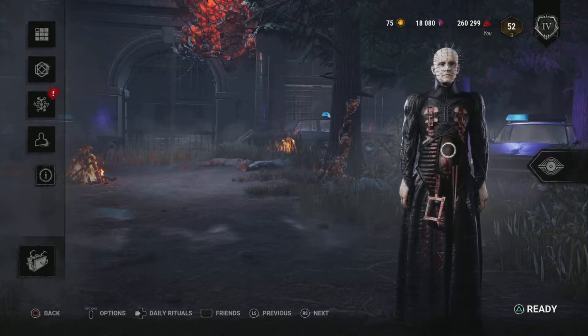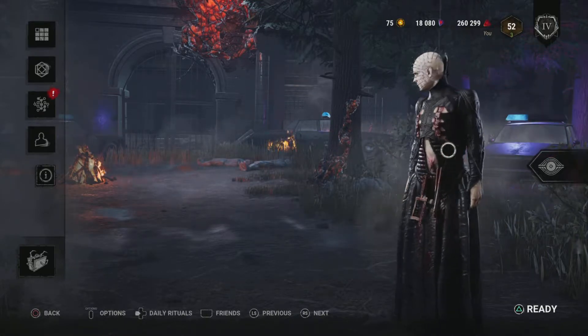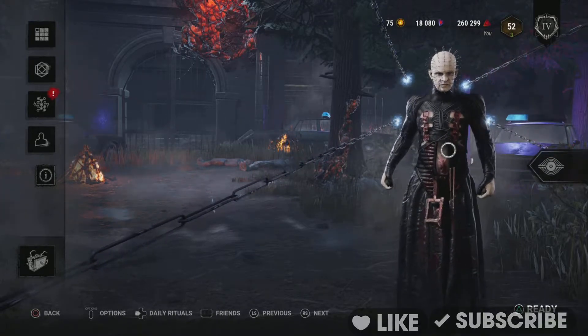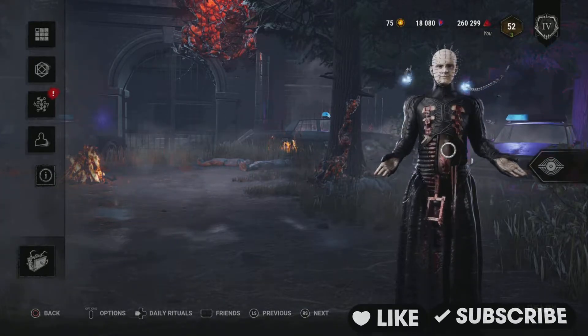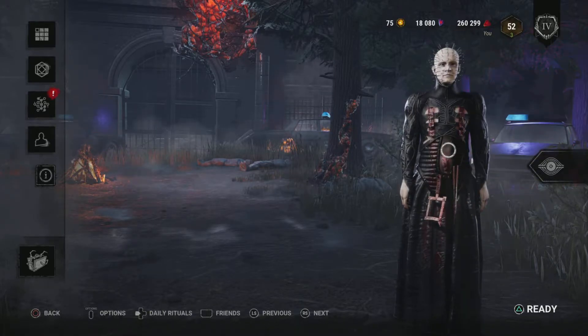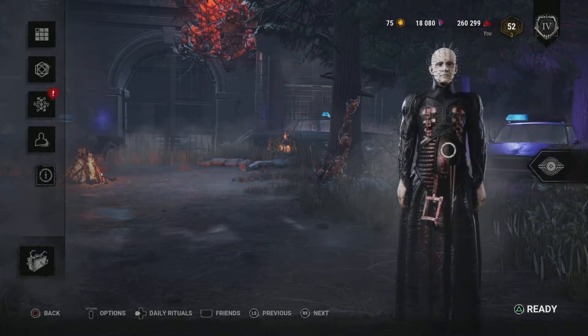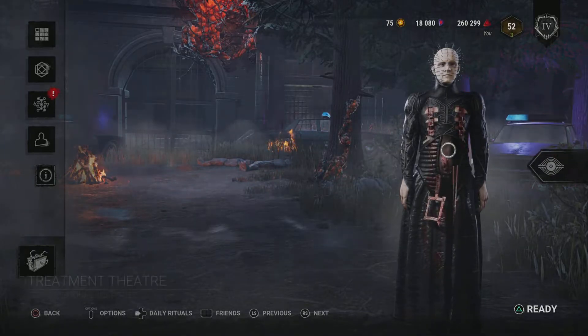And I'm taking the Greasy Black Lens, so any time a survivor is hit by a Possessed Chain, I will see their aura for 6 seconds. This is the build I'm going to be using — we're going to see if we can get a 4K, or at least a 2 or 3K. If you guys haven't already, make sure you like this video, let me know in the comments if you're excited for Halloween, what your favorite horror movie is, and subscribe so you know when I upload new stuff.